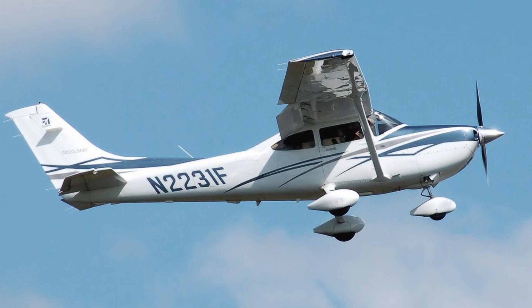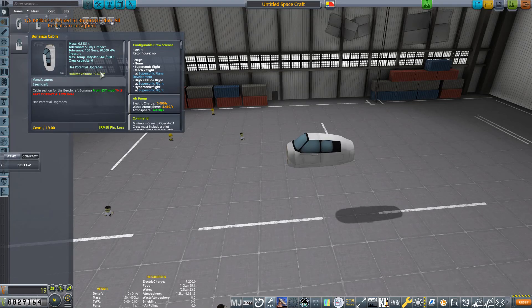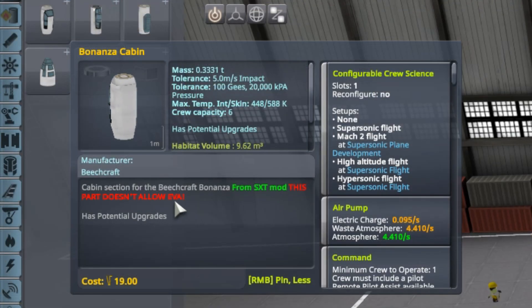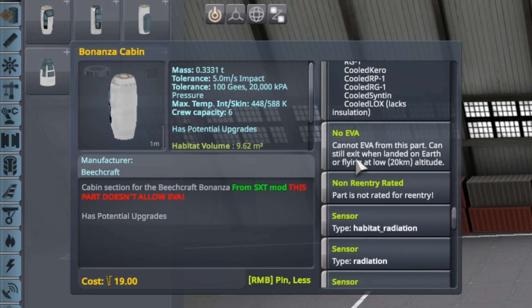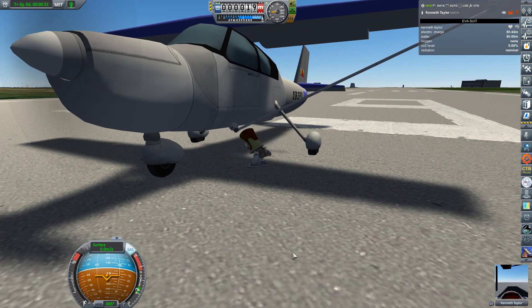Because of the more realistic aerodynamics and parts included in RP-1, building a rough replica of the Cessna 182 should go a long way to producing a plane that will work for me. I started with the Bonanza cabin, which can hold up to 6 kerbals. Some things to note about these early cockpits and cabins is that they all say in bright red: this part doesn't allow EVA. But if you scroll down the details, you will find a clarification that you can still exit when landed on Earth or flying below a 20 kilometer altitude, so you can exit on the ground or bail from the plane if it isn't too crazy high up.